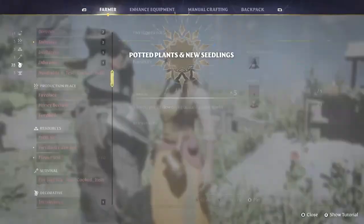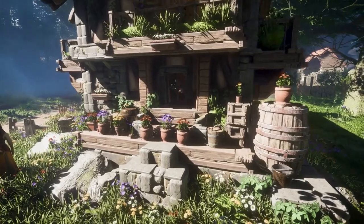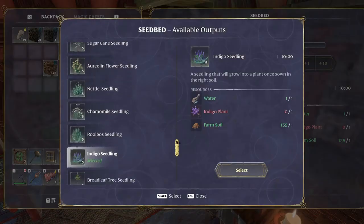Are you a botanist at heart? We've got you covered with potted plants. Simply visit Emily the farm once you have crafted a killen to access various types of leafy friends. And that's not all — we're expanding the variety of tree seedlings too, available at your seedbed station.